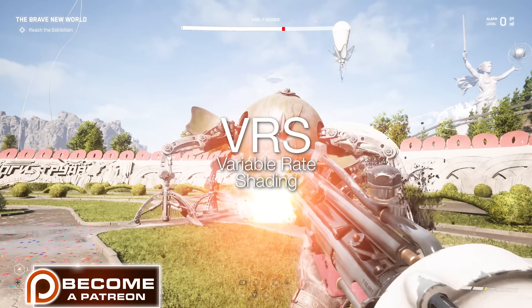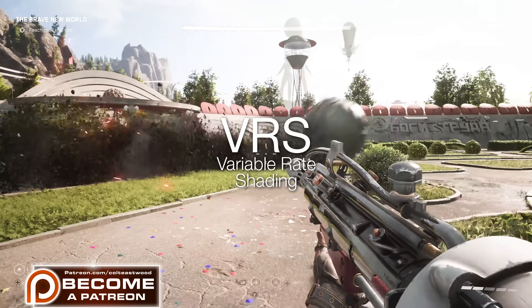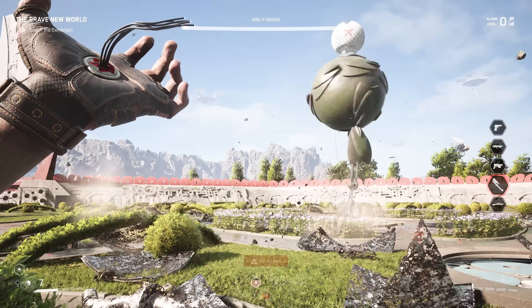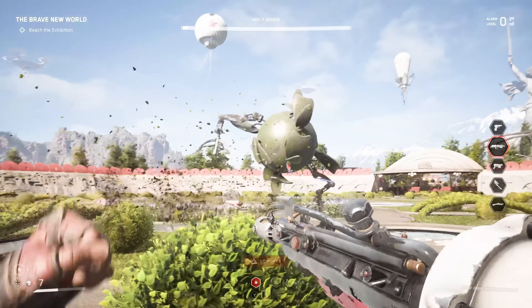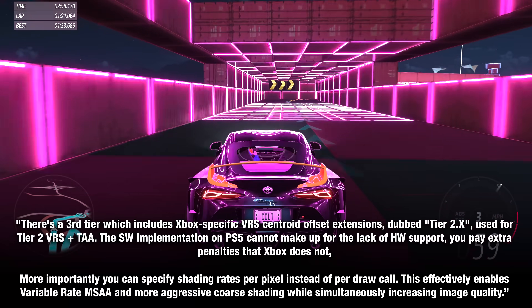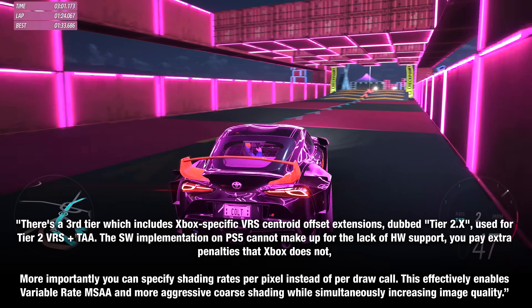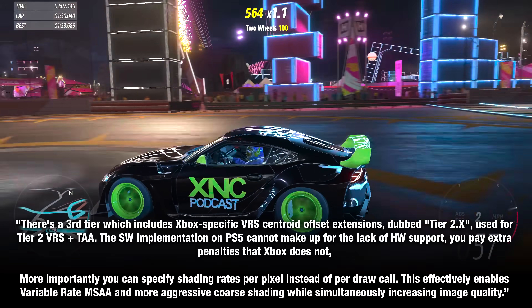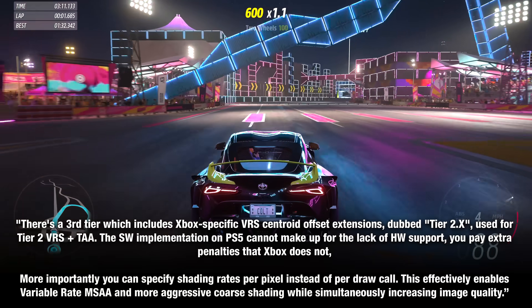Let's talk about VRS, or Variable Rate Shading. VRS increases rendering performance and quality by varying the shading rate for different areas of the frame while playing games. This will essentially lower the quality of objects beyond view to return more overhead rendering budget and increase quality where it matters most. Tech experts working closely with Xbox hardware stated there's a third tier which includes Xbox-specific VRS Centroid Offset Extensions, dubbed TRX 2.X, used for Tier 2 VRS and temporal anti-aliasing. The software implementation on PS5 cannot make up for the lack of hardware support.